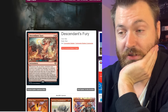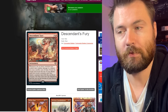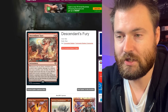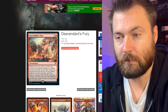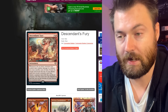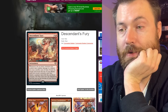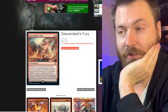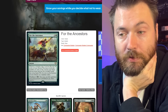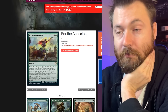Descendants' Fury is a new enchantment that could be used for any sort of tribal deck, not just slivers. Whenever one or more creatures you control deal combat damage to a player, you may sacrifice one of them. If you do, reveal cards from the top of your library until you reveal a creature card that shares a creature type with the sacrificed creature, put that card onto the battlefield, and the rest on the bottom of your library in any random order. It's a great way to filter through your deck and get the slivers you need — kind of a tutor effect.